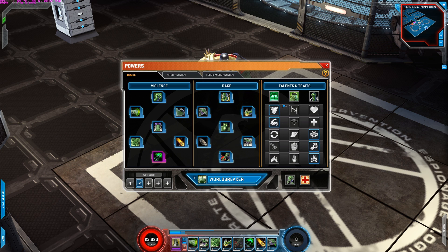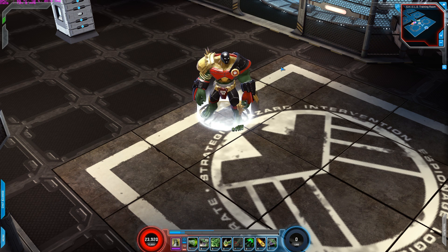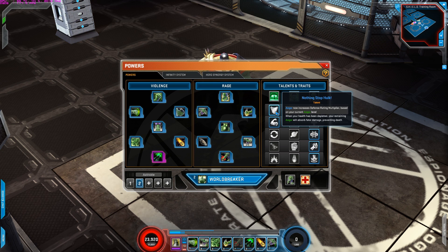For the first row I'm using Unstoppable Sub-Hulk. Anger now increases defense rating multiplier based on your current anger. When your health has been depleted, your remaining anger will absorb fatal damage, preventing death. So essentially what this does is your anger now increases your defense — the more anger I have, the more my defense rating multiplier is increased. That's always a good thing, especially because Hulk is a melee character and you really want to be in close combat, so having that defense rating multiplier increase while your anger is increasing is really good.